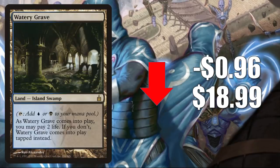Number four is Watery Grave, the one from Ravnica City of Guilds, going down 96 cents to $18.99. There was one copy of the Guilds of Ravnica version of this card in the Fairy Schemes Brawl deck, and that was pretty heavily distributed, which is why this has become soft. It will continue to see play in Standard, Pioneer, and Modern.